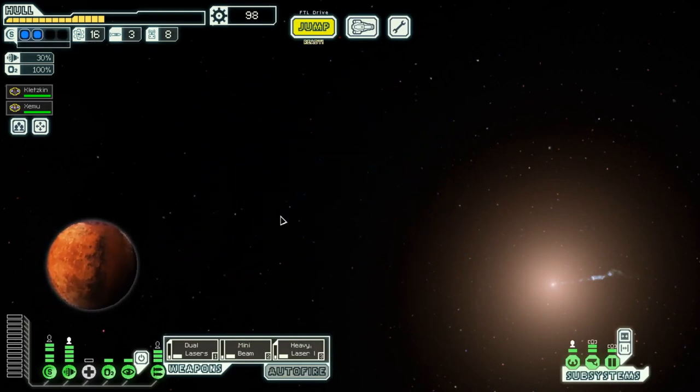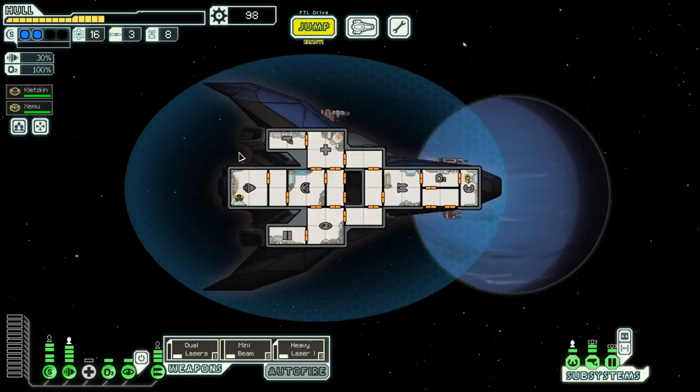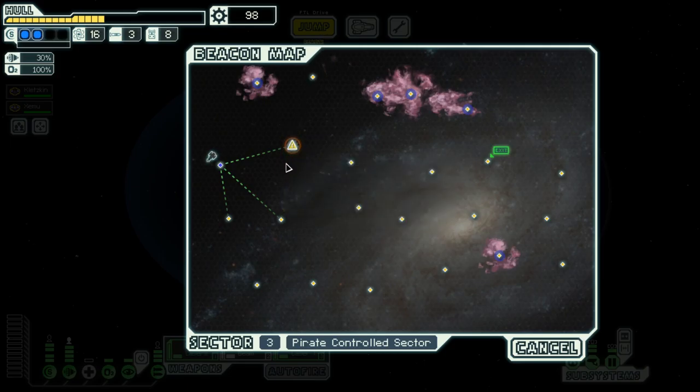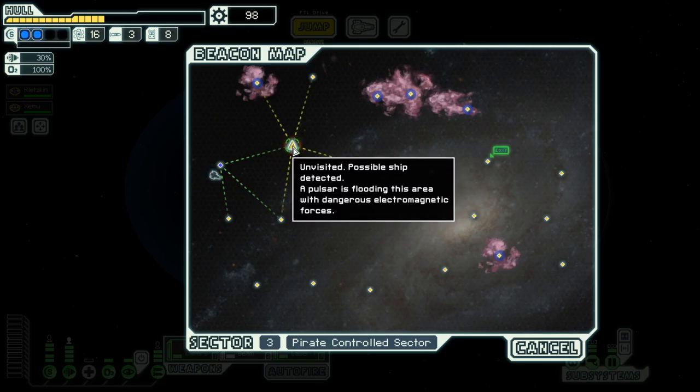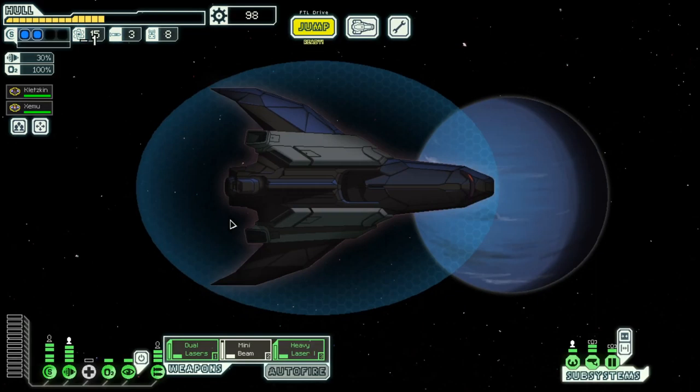Hello boys and girls, my name is Otzosti and welcome back to season 13 episode 3 of my FTL series. We have two shields, we have quite a bit of scrap, we have some weapons, and we like a bit of crew. Our hull does not look too great, don't like the pulls there, so let's go down.